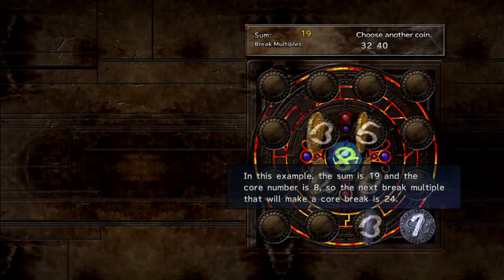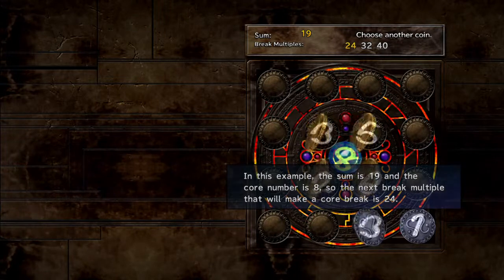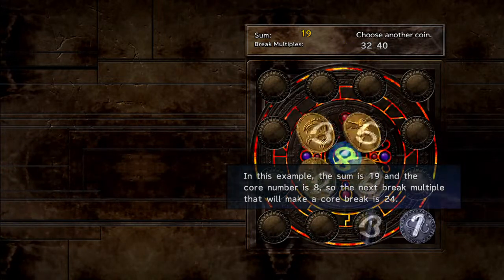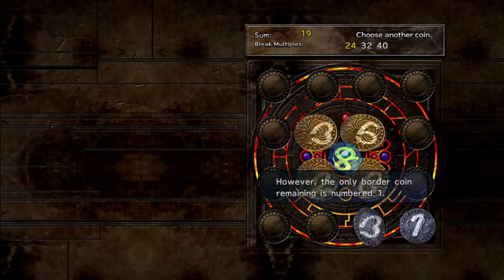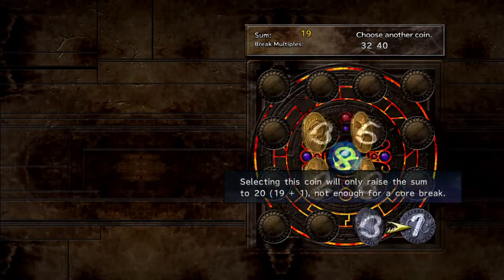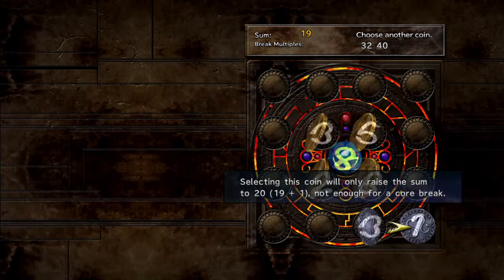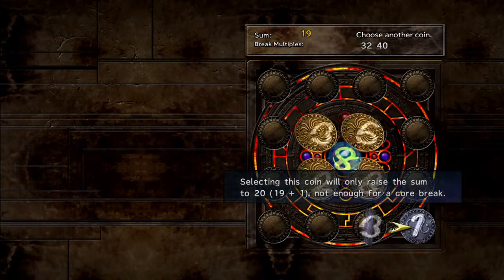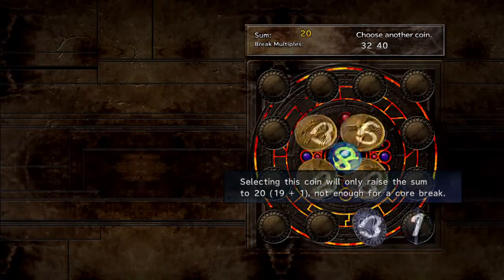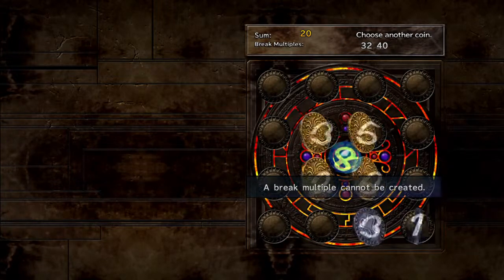In this example, the sum is 19 and the core number is 8. The next break multiple that will make the core break is 24. However, the only border coin remaining is number 1. Selecting this coin will only raise the sum to 20 — 19 plus 1 — not enough to break the core.